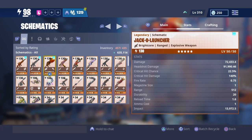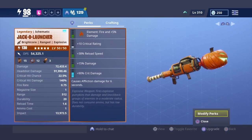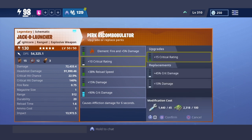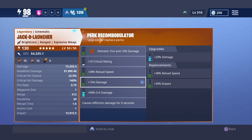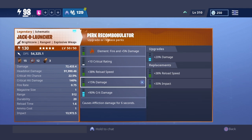I need y'all to go crazy in the comments. Let me go over the mod perks — I want y'all to choose what perk you think is best. Should I go crit damage or damage? Reload speed or durability? Reload speed for damage — should I go reload speed or impact for crit damage? I have a bunch to choose from, like critical rating. Let me know, comment down below, go crazy in the comments.